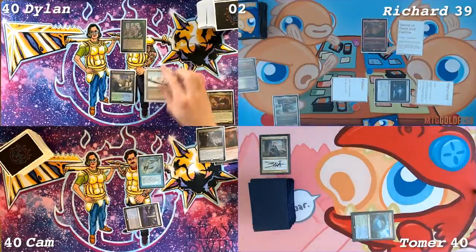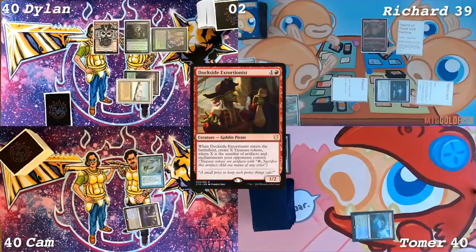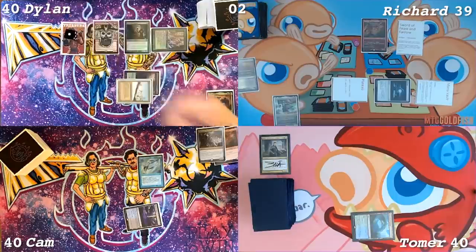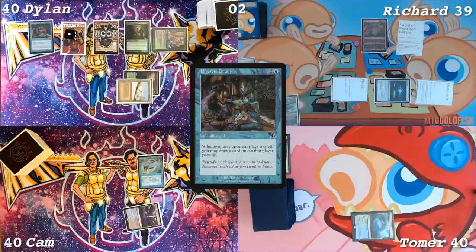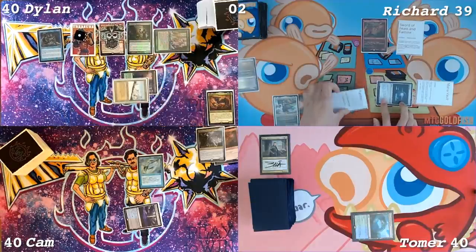Draw a card. Play a Taiga. Cast Deathrite Shaman. Cast Dockside Extortionist — should be four. Three Treasures for three blue. Cast a Rhystic Study. Everybody gets one. I feel left out. Pass turn.